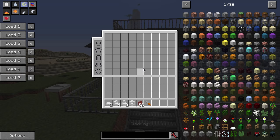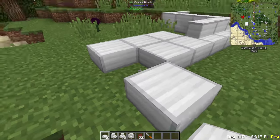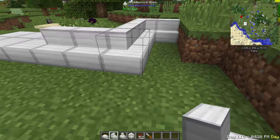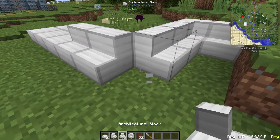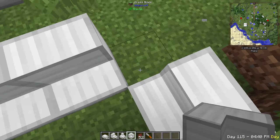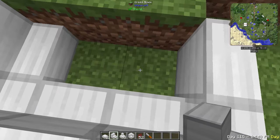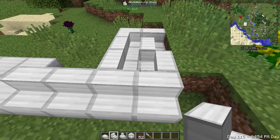The last set is slabs, which allows you to make a slab out of any block, or a stair out of any block. Similar to the wedges - it won't automatically combine them if you place a stair next to another. You have to actually select the inner or outer corner block specifically. This gives you more control if you want to make some cool pattern or logo.